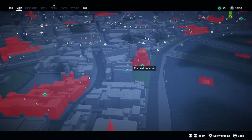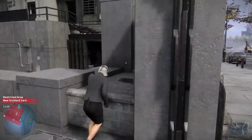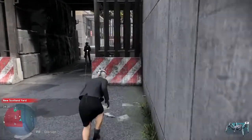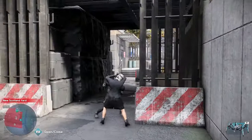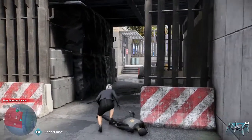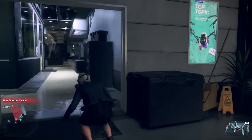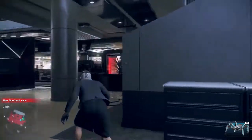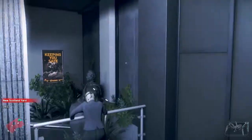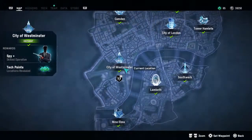Now heading over to New Scotland Yard, a place we're all familiar with from the main missions. We open this door and we're not too worried about being seen because there are lots of places to hide. An enemy comes to us — and because we're a hitman I take him down, nice and quiet, strangle him. We head in through the door, which I think opens automatically after the main mission. Up the stairs, hop over the barrier, and our tech point is by the little lounge area.